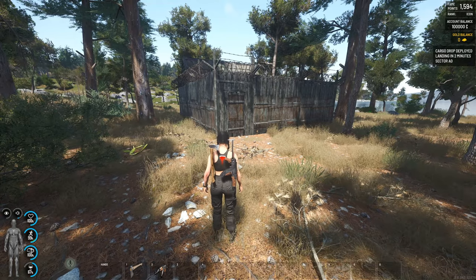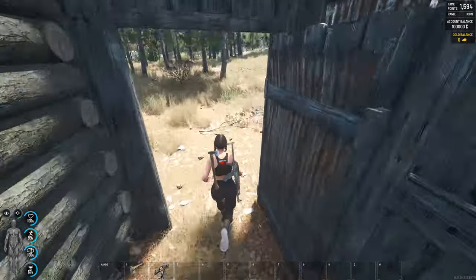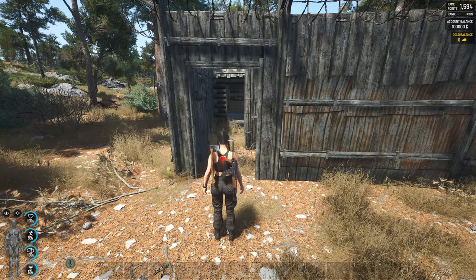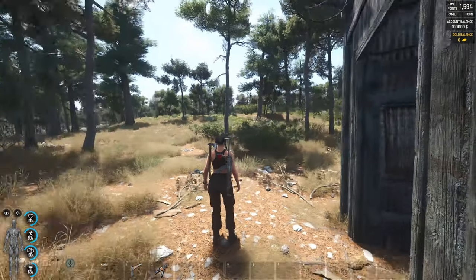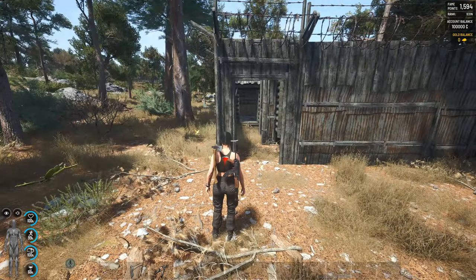I'm going to show a screenshot of before this outer wall was built. Layers are everything — the more layers you have, the harder it is for people to raid, especially if you push your base up to level five. As a solo you really want to get your engineering skill up — that's huge for base building. Alternatively, you can just bury your boxes in random bushes and mark the location down.